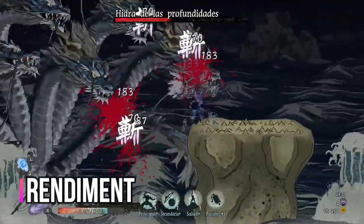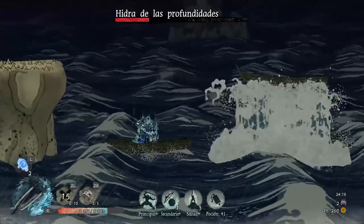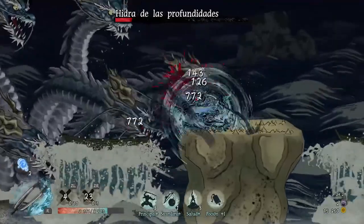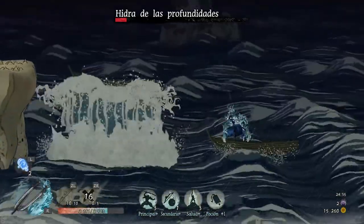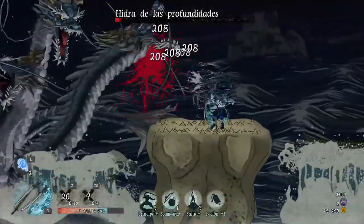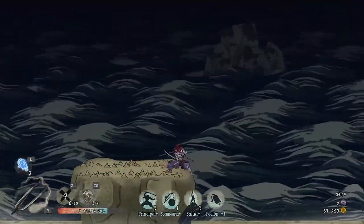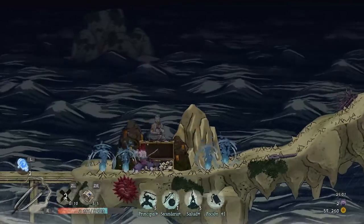Com es mou el joc a Nintendo Switch? Tot i que la versió de PC arriba als 60 fps, la nostra versió està limitada a 30. Tot i així, tranquils, perquè els 30 fps són estables i no hi ha hagut cap baixada greu, ni tan sols en les lluites contra els jefes, ni quan el terreny té partícules de pluja o desenes d'enemics. El joc corre molt bé tant en versió portàtil com en mode dock, transmetent perfectament la bellesa dels escenaris. Pel que fa a la bateria, no en consumeix gaire i ens durarà unes 4 hores. Us recomanaria jugar amb comandament en mode dock, perquè alguns elements de la pantalla es veuen una mica petits en mode portàtil.